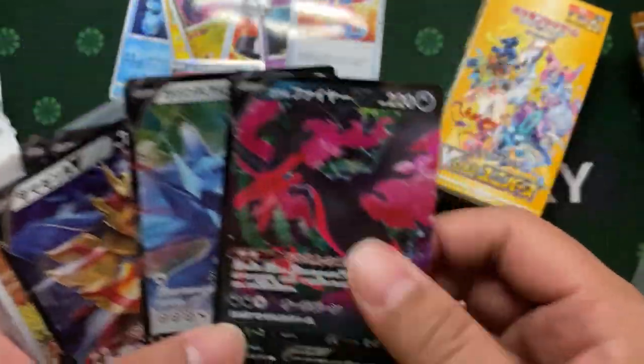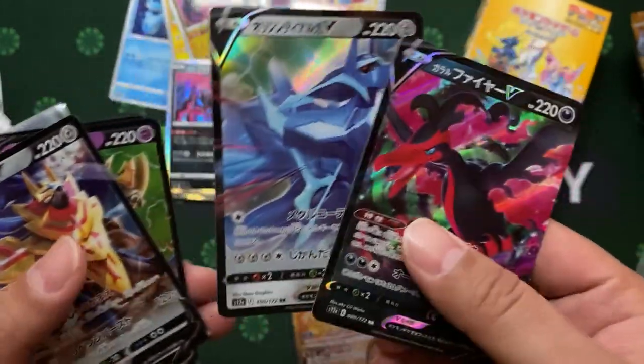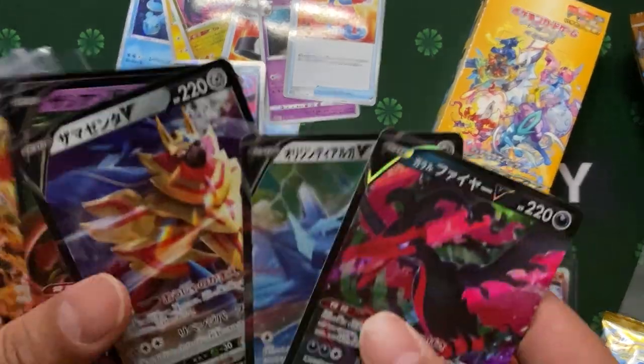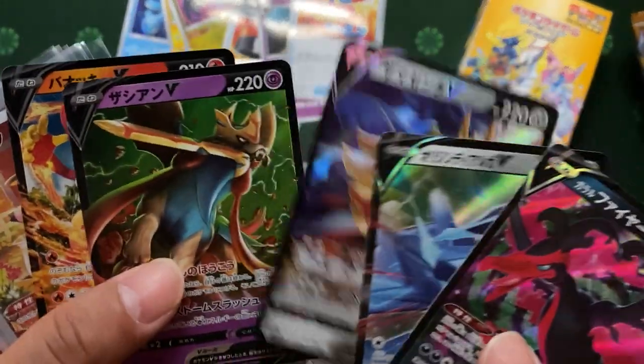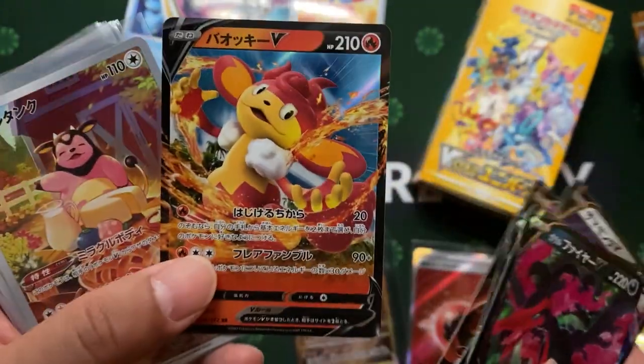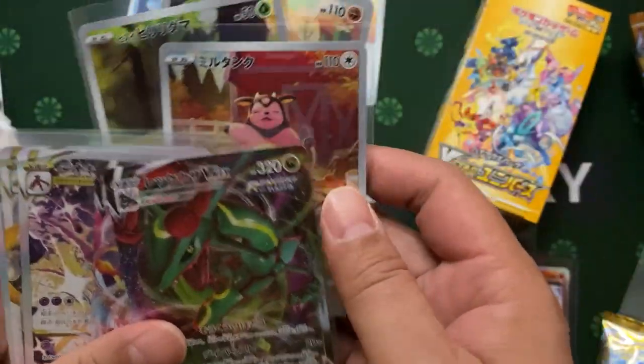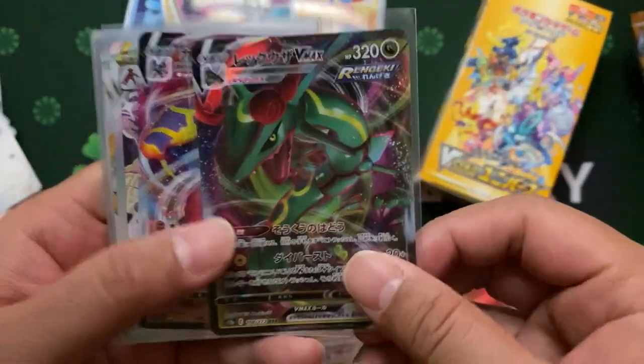We got legendary Moltres, Palkia, the other one. We got Zamazenta and Zacian — the twin Gatian. We started off with this fury monkey. Fires bring us luck! And we got the Vs and VMAX.